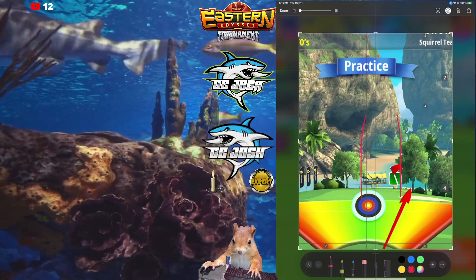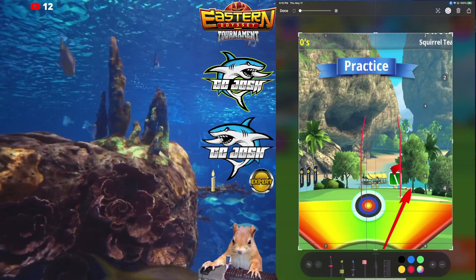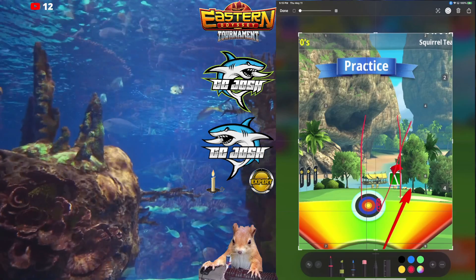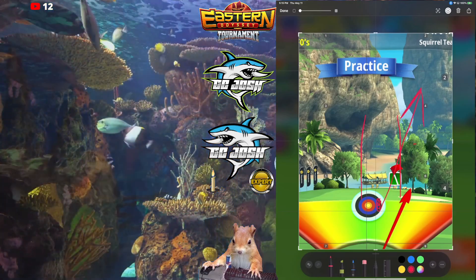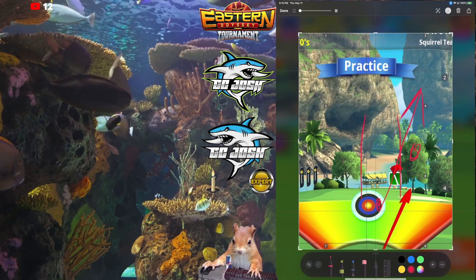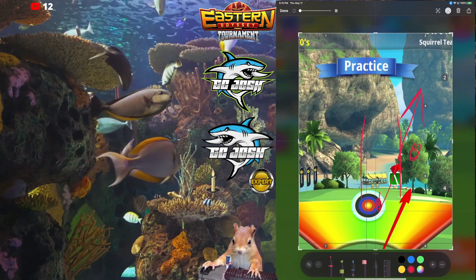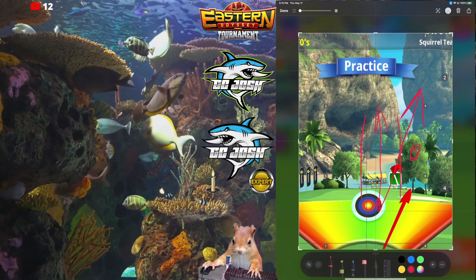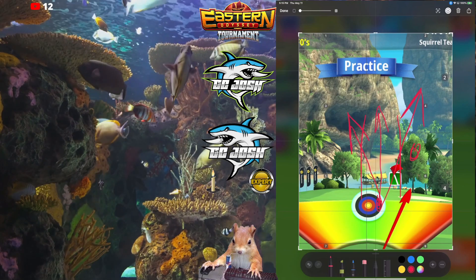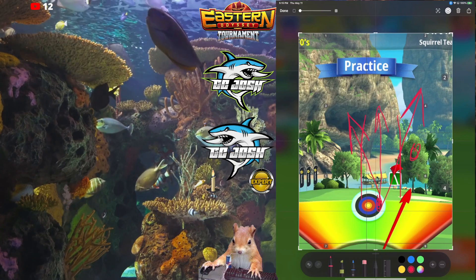I'm zoomed in for the shot here but it's the same principle. Say this is your bullseye — if your center line is running close to the tree on the right, that's left-to-right tailwind and you need a quarter ball of left curl. If your center line is going right up the middle of the gap, you don't need any curl. And if your center line is going up towards the tree on the left, that is right-to-left tailwind and you need a quarter ball of right curl.